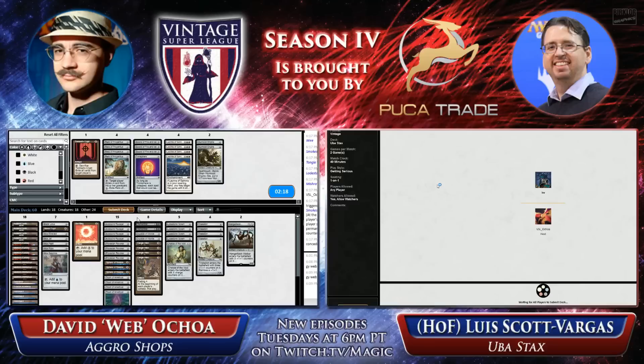I actually think that the Workshop Aggro deck, Ravager Shops, is the better Vintage deck right now. It has a lot of reach with those Triskelions and can get through a lot of damage in unexpected ways, and it's just faster. That said, I think there are certain holes - it's not great against Oath. It's pretty soft to Narcomoeba. LSV's Uba Stax deck is able to capitalize on some of its weaknesses, and I'd rather play LSV's deck against a deck with Griselbrand. Sounds like a lot of the case for Uba Stax is it's cooler. It is absolutely cooler, yes.